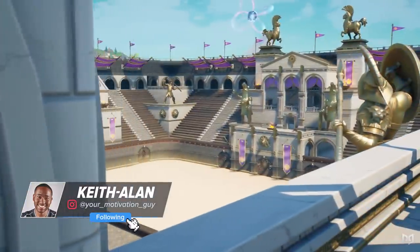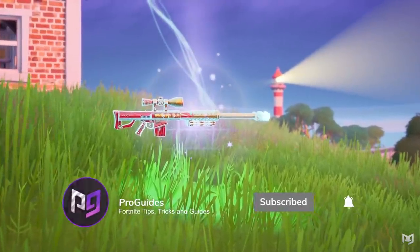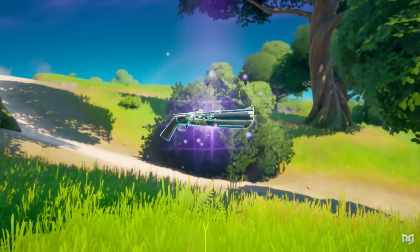Buncha Crunch army, so excited today — I'm gonna take you on a non-stop tour of the Apollo island to bring you up to speed on the five exotics that you need to try out in Arena and any tournaments that you enter.